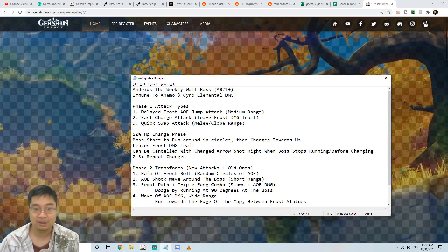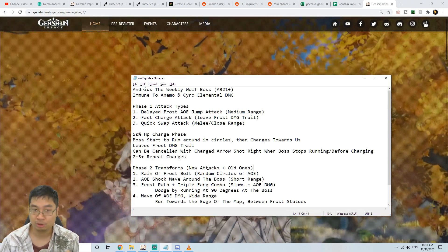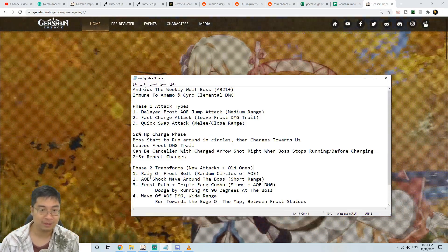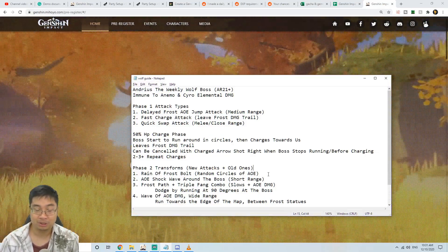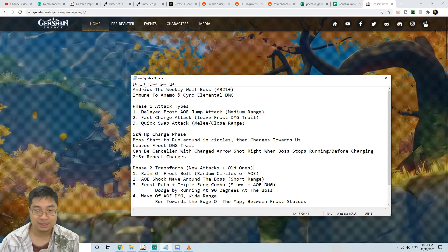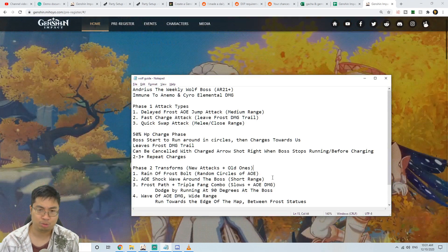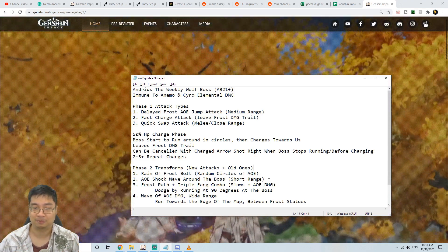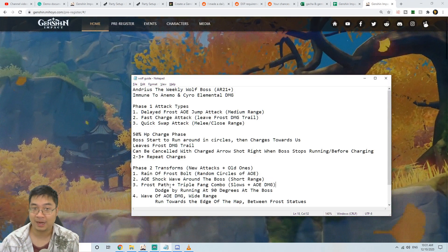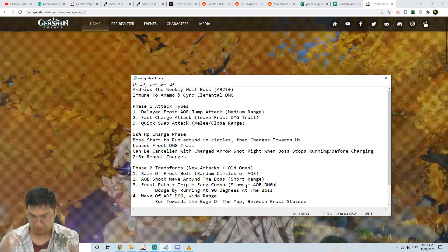In phase two, the boss transforms and uses the old attack patterns plus a few new ones. First is a ring of force: random circles appear on the floor that you need to dodge. Second, the boss can do a small shockwave around himself — this is relatively short range and targets nearby characters.